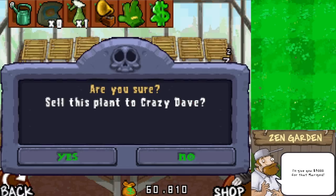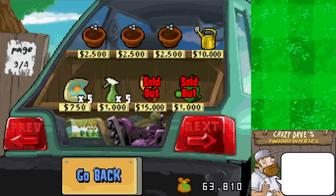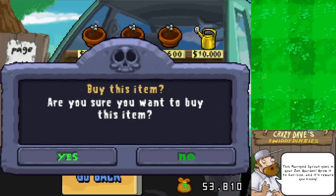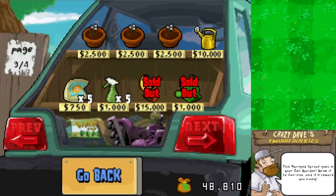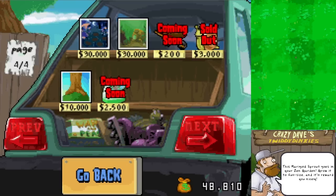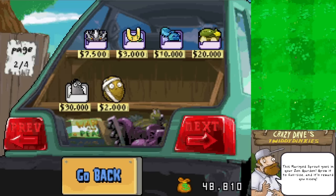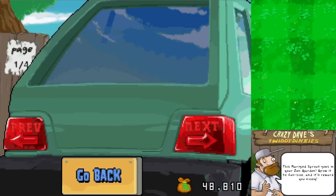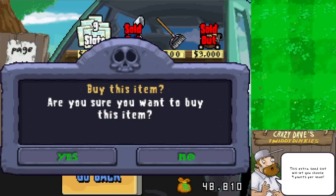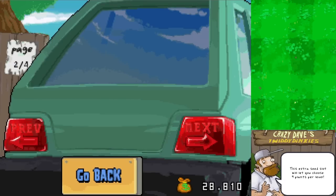If we go to the shop I'll buy a couple of marigolds. Our prices are unbelievable one way or another. We still have a lot of money, so we can either invest in more marigolds or open up some of these. I do want to get the extra seed slot - we'll get that for 20,000 right now. There we go, now we can have nine seed slots per level, very cool.